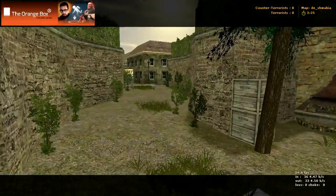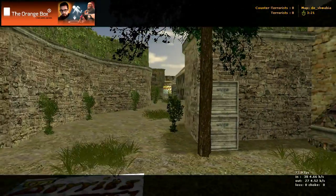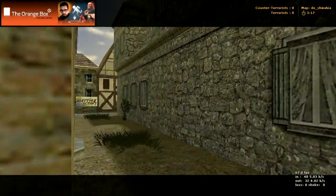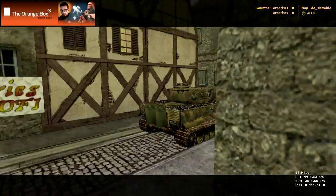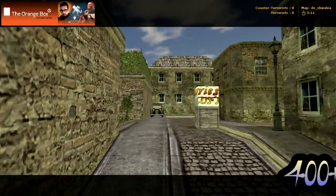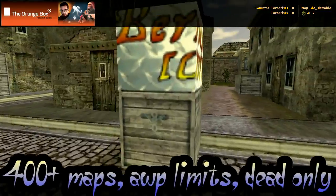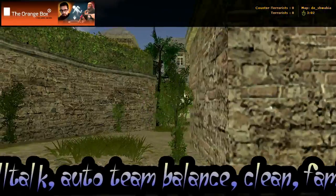So we're starting in the terrorist spawn, and you can go out that way or out that way. If you go down here, you can come through that building too, and that's going to lead you right into here, which is basically the middle. And if you come out that way to right here, this box is here — this is the middle too.